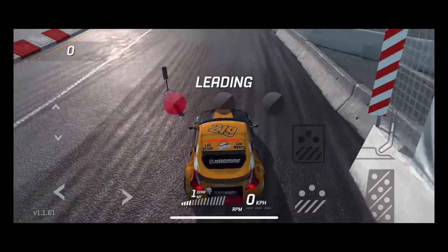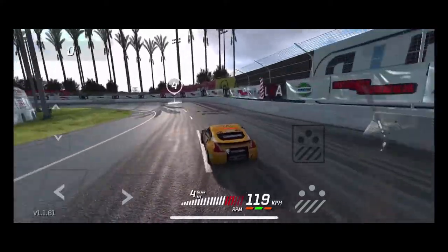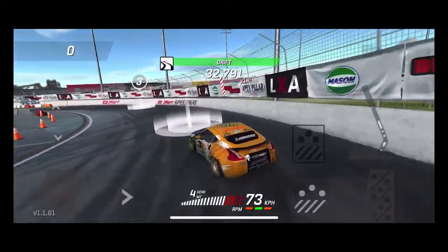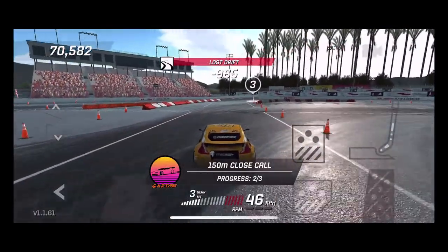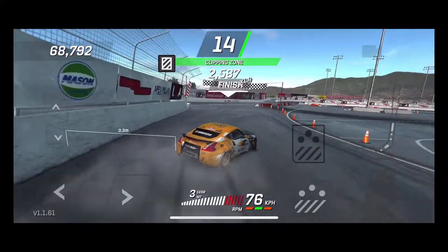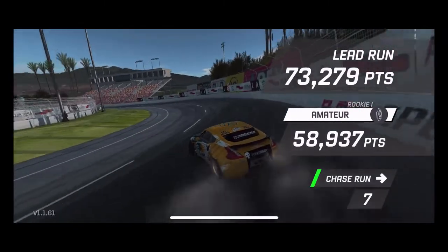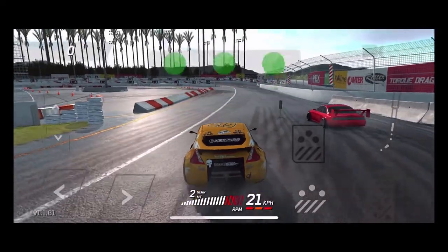We're hitting up Cali Banks to see if we have any FPS issues — we used to have FPS issues here during tandem runs. Looks like we got that same guy again; not sure if he's a real player or AI, but he has a custom player name so probably real. We initiate high on the bank trying to get as many close-call points as we can. A little wall tap gives us extra points — really good wall run.